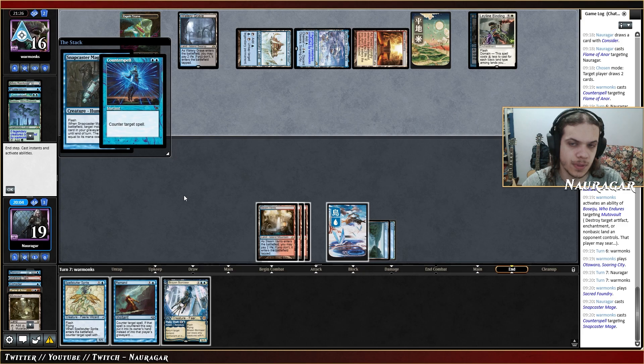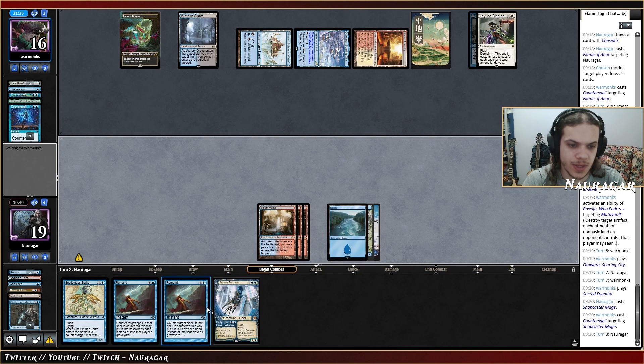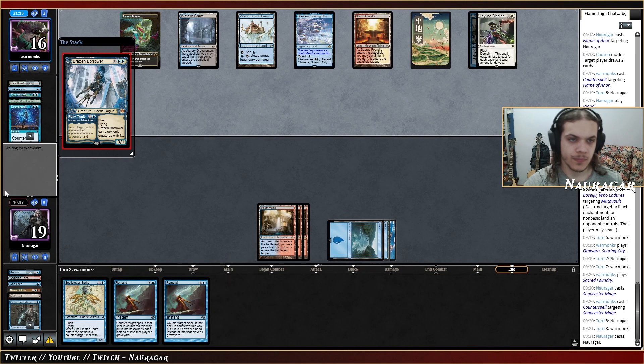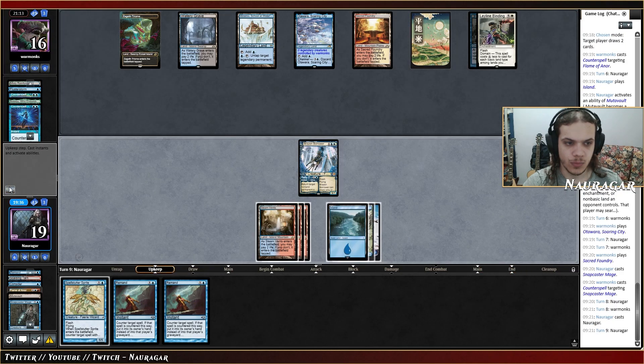They go for a Counterspell — okay, we got another Remand so at least I'm going to cycle these two. I want to target something else like the One Ring. I could probably cast Brazen Borrower now — this enables my Spell Stutter Sprite too and we can pressure them. We got the Counterspell too — nice.